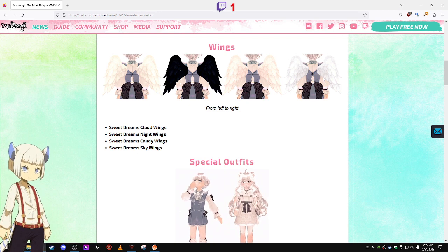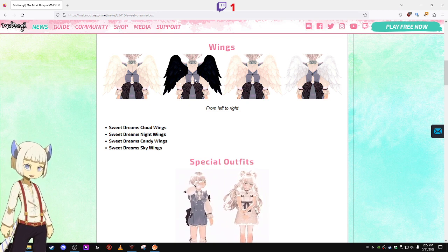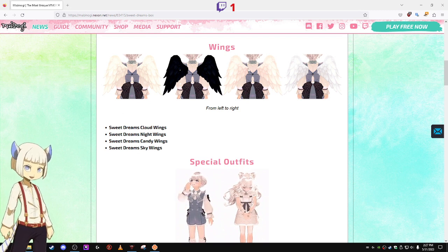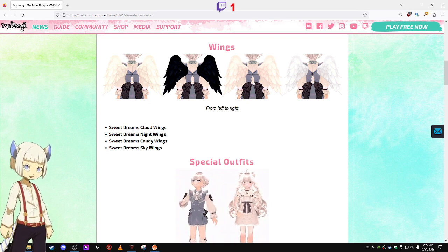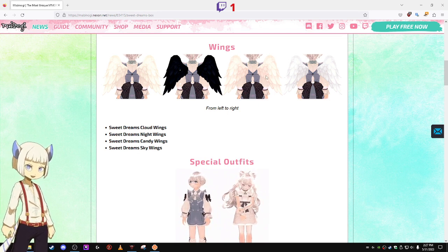I can barely tell the difference between the cloud wings and the candy wings — they look very similar. The Sweet Dreams candy wings are slightly darker, but not by very much. They're almost exactly the same.